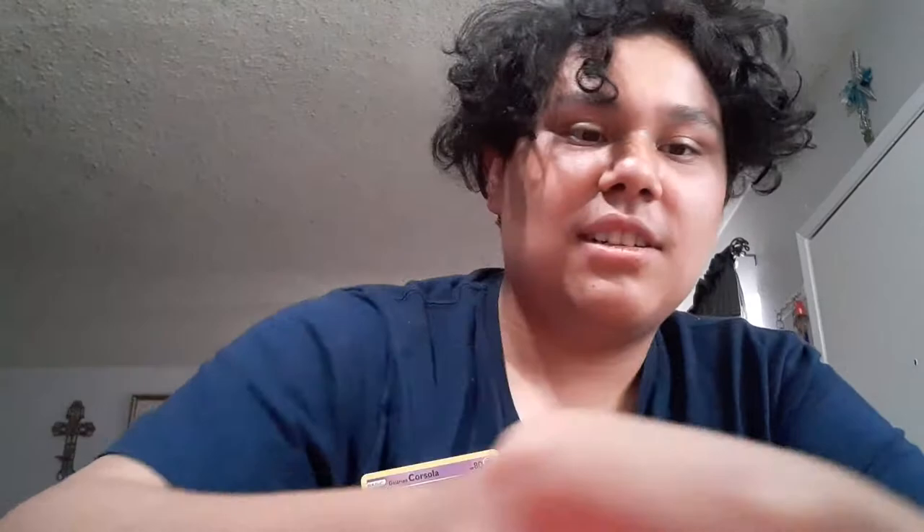All right, we got a Scoop-up Net. Put one of your Pokemon that isn't a Pokemon V or a Pokemon GX into your hand. Discard all attached cards. Don't know what that does even if I read it. Oh, we got a Litwick.